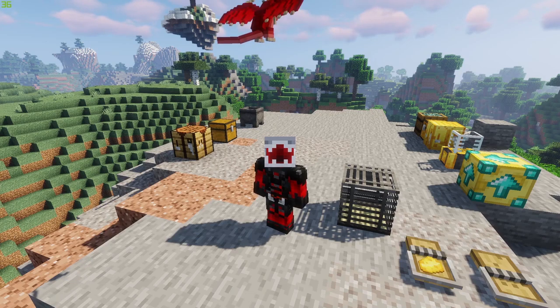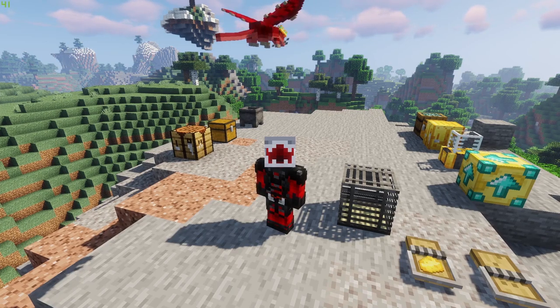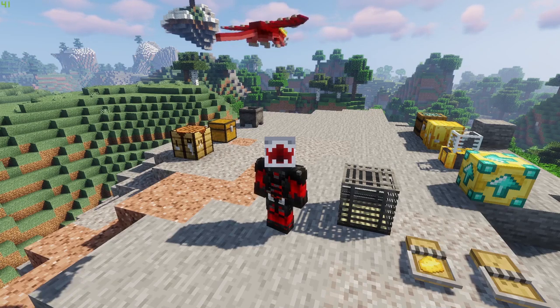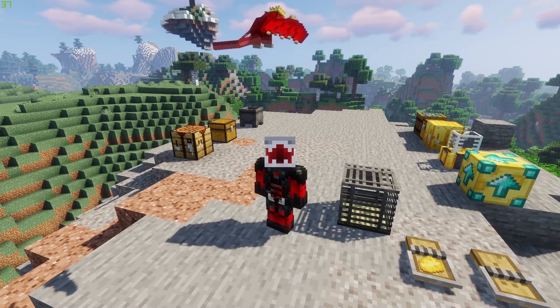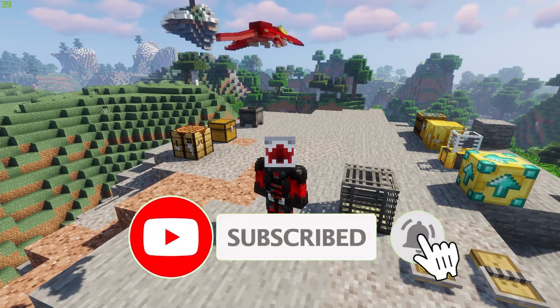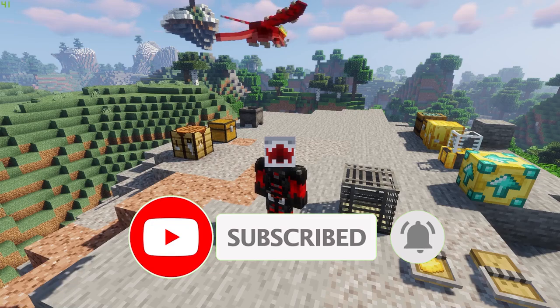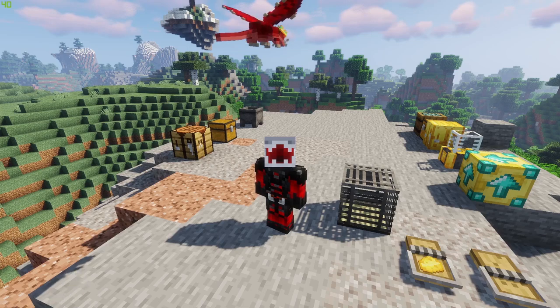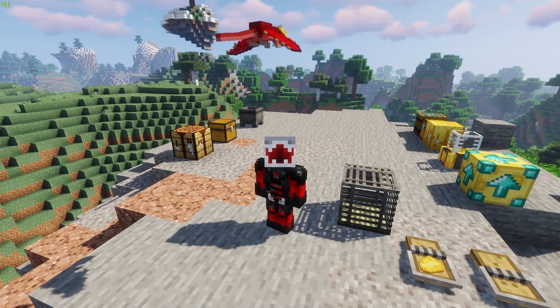Welcome back to another mod showcase. This is part two to the Rats mod we looked at a week or so ago — we covered the overworld rats, how to tame them, find them, and all the cheese-related objects. As you can see I've got my dragon king rat pet flying above me, which will hopefully be joining me on our adventure to Ratlantis today.